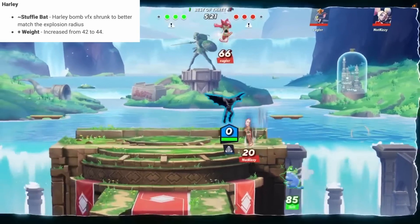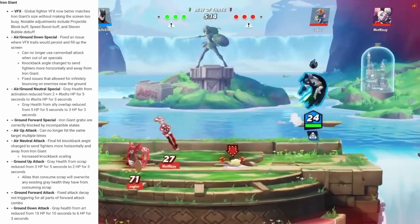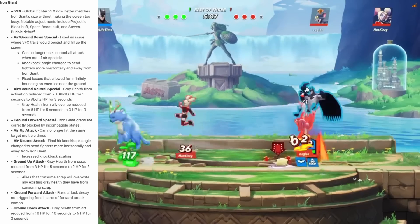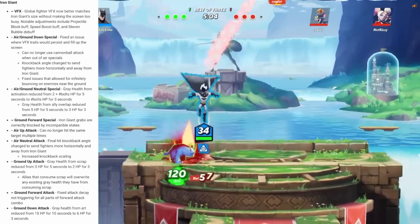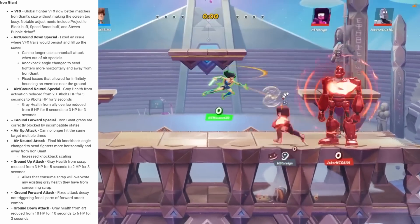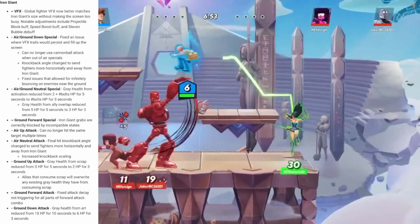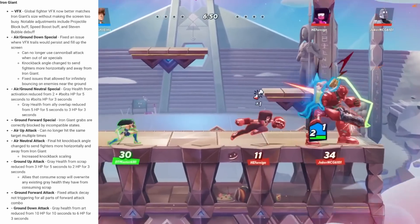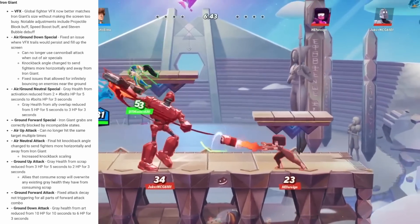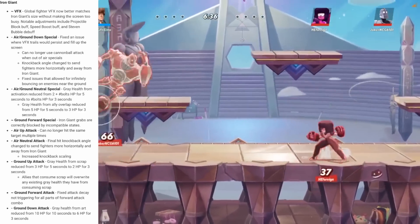Harley players are really only frustrated with the character because they have to compete with characters like Bugs Bunny, so that's a good change. And guys, you won — they nerfed Iron Giant. He's still good; I think most of this is addressing the very overpowered gray health duo team that he can run with characters like Velma. The gray health on his neutral special, his up attack, and his down attack have all been reduced, but they also made his combos a bit worse which I'm a little confused by. His neutral attack in the air is not going to combo as well and it's going to send people further out horizontally to make it harder to follow up. Combos are fun — I don't like removing combos in games.